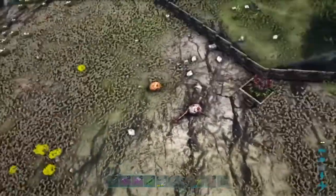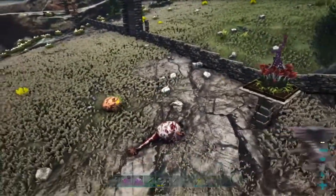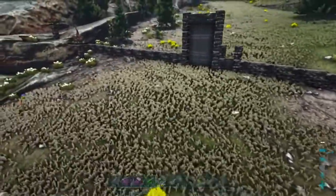Place Plant Species X around your base, along your walls, on your roof, on your raft, or use it to set up a trap for unsuspecting players or dinos.